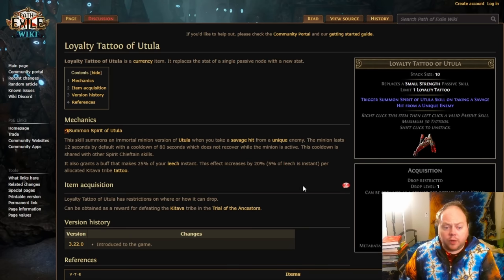Starting with the loyalty tattoo of Etula — this one's trigger condition is you taking a savage hit from a unique enemy, which is a hit that reduces your life by 15% or more. This is something that's going to happen a lot, because generally speaking there are not very many unique enemies in the game that kill you without you suffering at least one savage hit. Unique enemies can sometimes kill you in one hit, and if that happens this is not going to do anything. But most of the time that you die to a map boss, it's not because you're being killed in one hit — it's because you take a string of savage hits in rapid succession. If that happens, the loyalty tattoo of Etula will proc after the first savage hit.